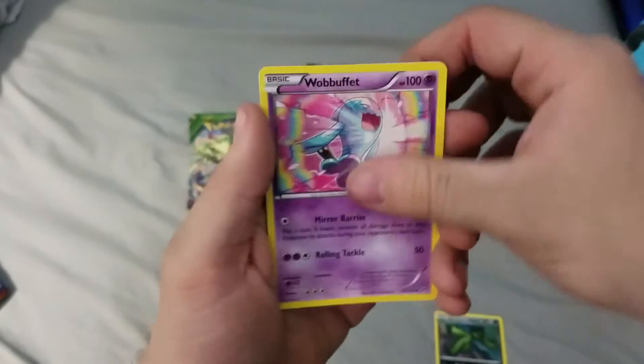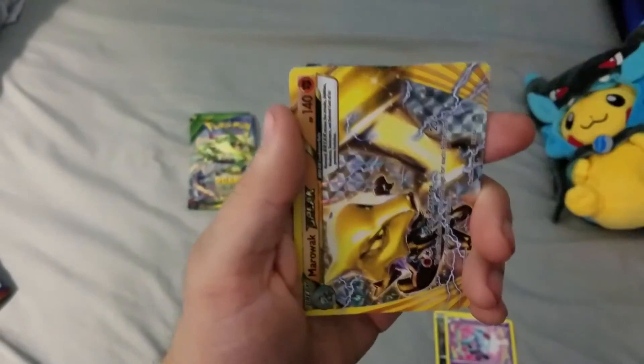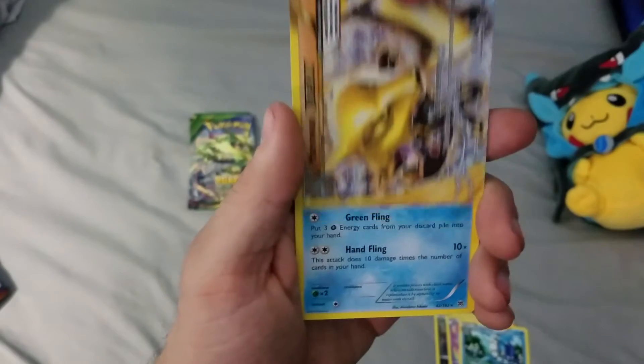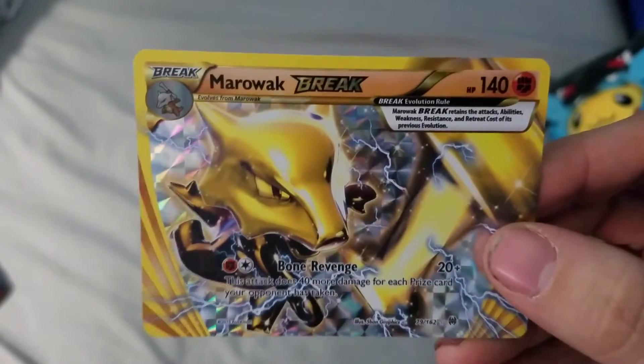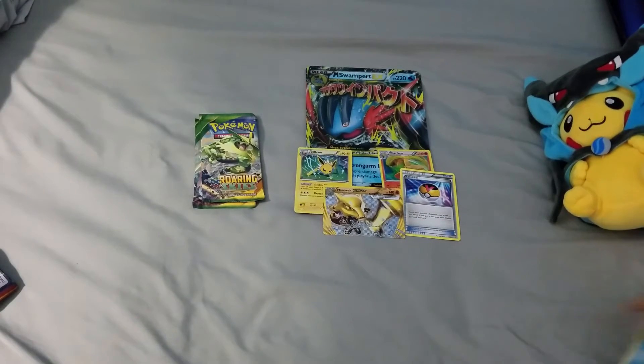A Cacturn, Wobbuffet, a Frogadier, and a Marowak Break — very nice. About time we pulled something good.